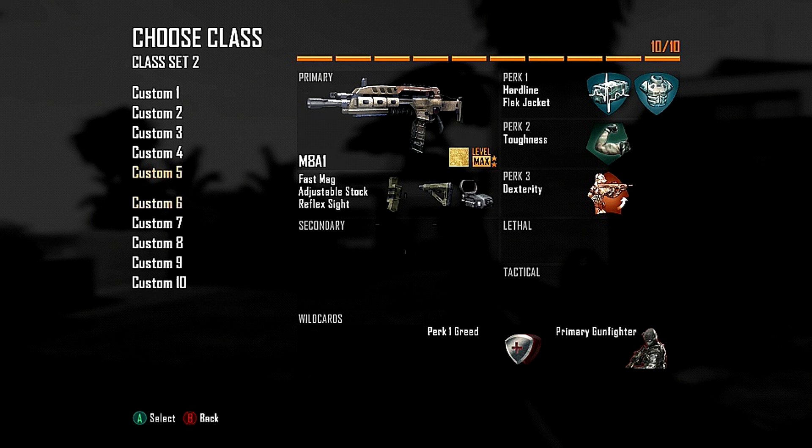What's up guys, it's Zero bringing you another episode of In the Mind of Zero. This time we're playing a game of free-for-all on Raid. Let's go over the class setup. I'm using an M8A1 with fast mag, adjustable stock, and reflex sight. Fast mag because I'm a chronic reloader and it saves my life quite often. Adjustable stock for more maneuverability in gunfights, and a reflex sight because the M8A1 requires accuracy.